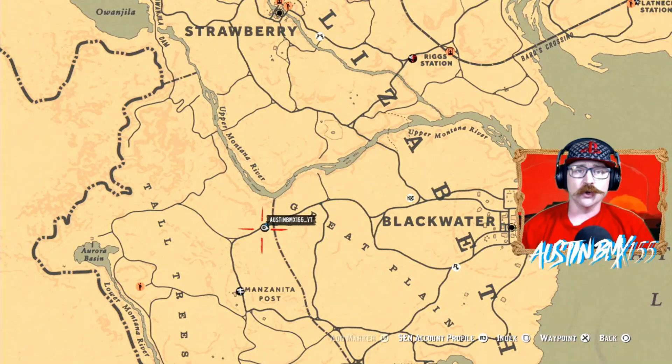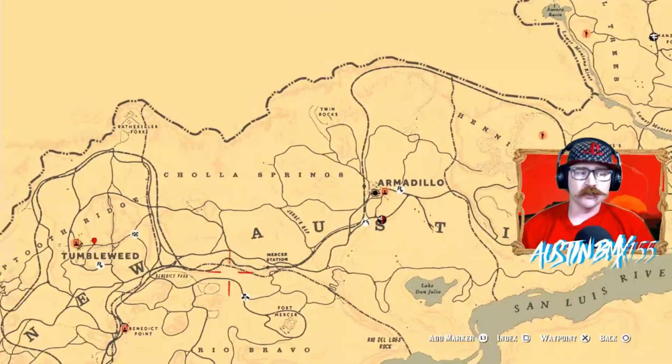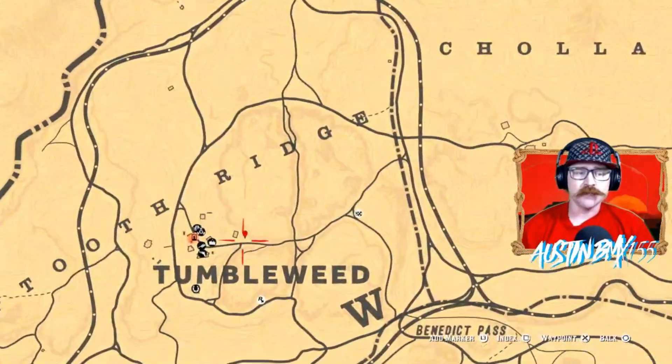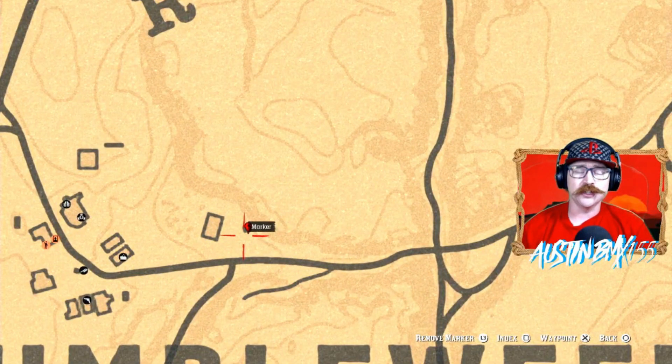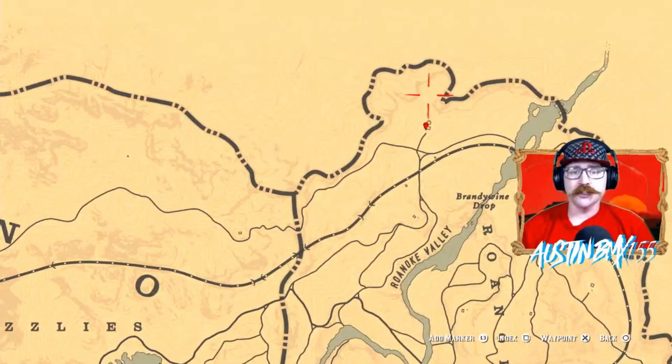If you guys are looking for your Fortune Teller set, we got your three locations for you. The first one right now, if you want to go get it, is down here in Tumbleweed, right next to the church, just behind the church, behind the little shed that's back there.